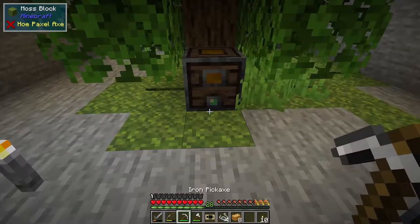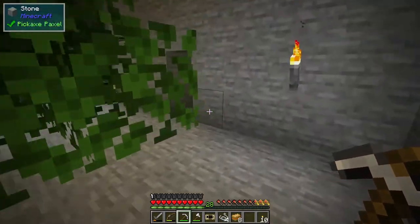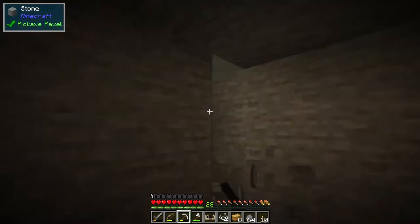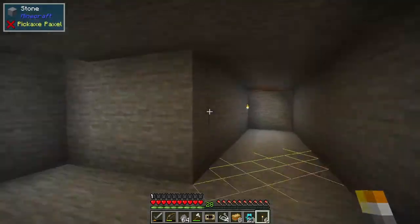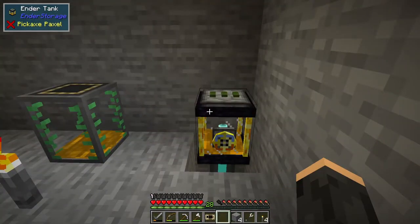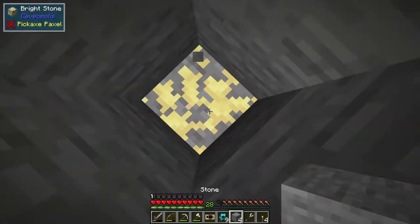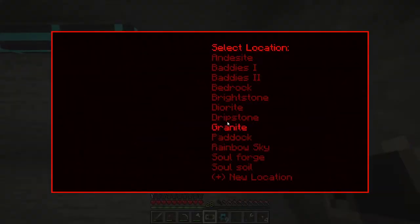What I want to do now is start running pipes underground. I know that under there is brightstone from the previous one, so I guess we'll make a basement that is going to be extremely shiny. Behold greatness - this is now full of tree resin. I didn't find the brightstone where I thought it was. I accidentally dug this hole - out of sight, out of mind.